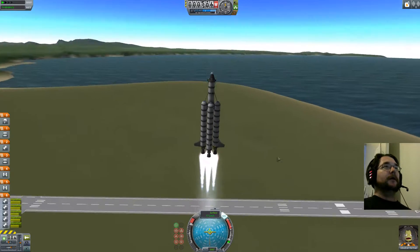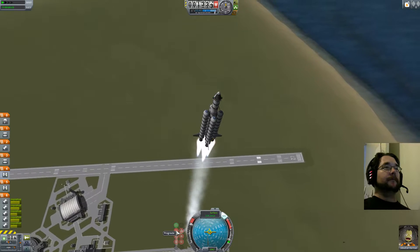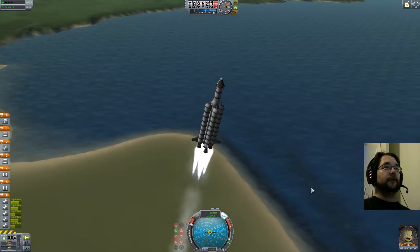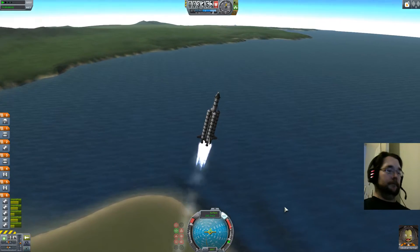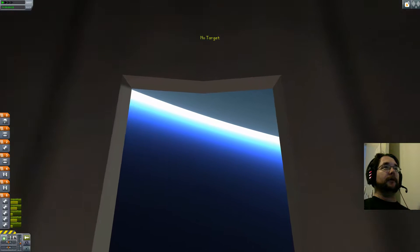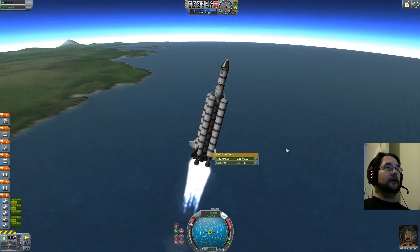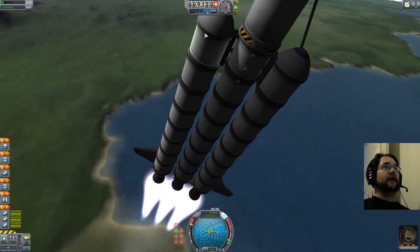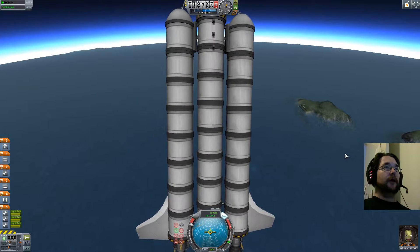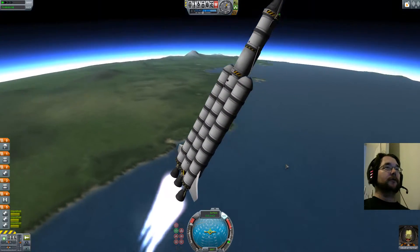We'll heel over to the east a bit, and then after a bit we'll tell Jeff to maintain prograde and let gravity do its thing. If you hit C while in this view you get to see all the camera-shaking glory of the cockpit view — double-click the window and you see sky and water. Hitting C backs you out of that. Coming up on the stage — boom, there they go! Because the decouplers are at the top of the stage, they shove the stage violently away from the spacecraft, which is exactly what we want.